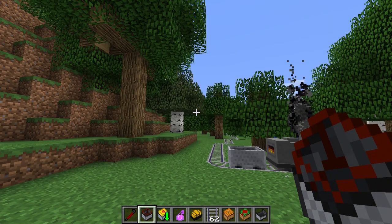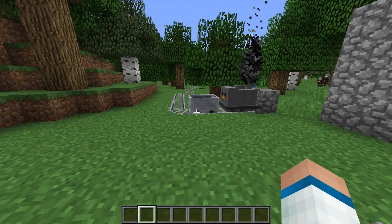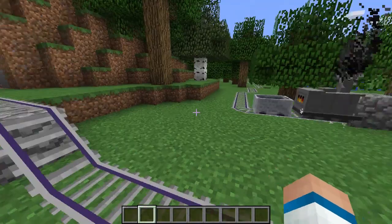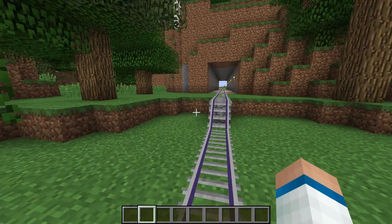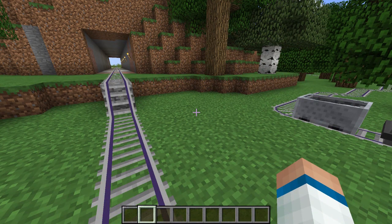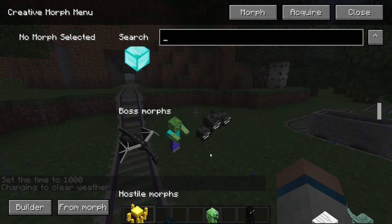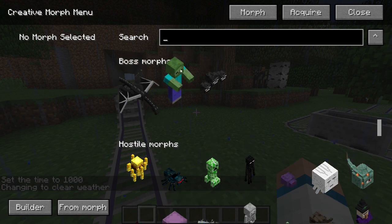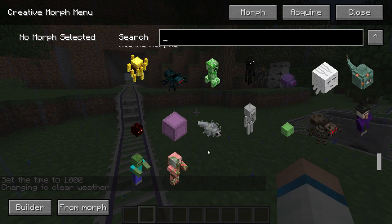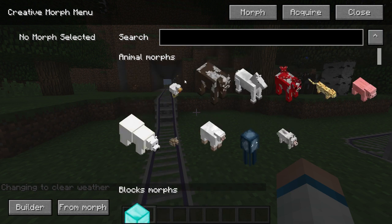That was Railcraft — a really fun mod that I'll be messing around with more in the future. Number 4 is the Morph Mod. It lets you morph into pretty much any mob or block in the game as long as you acquire the morph. You can select from all mobs including boss morphs.